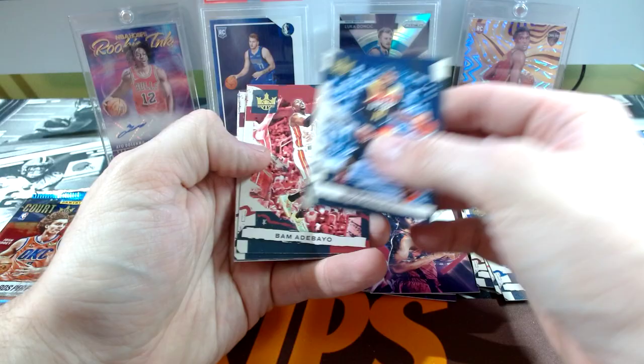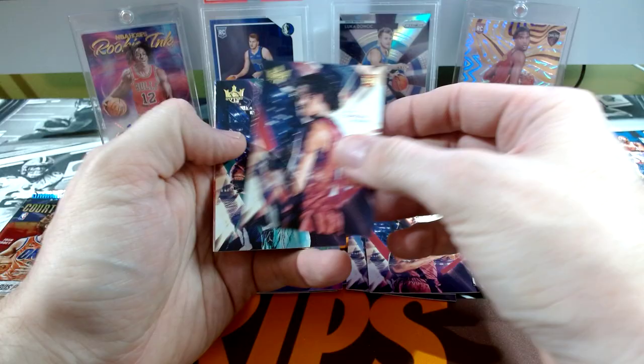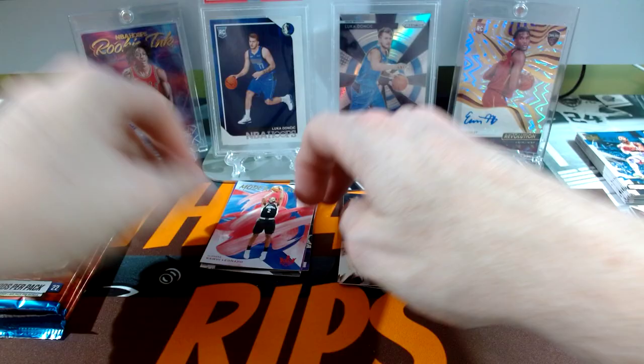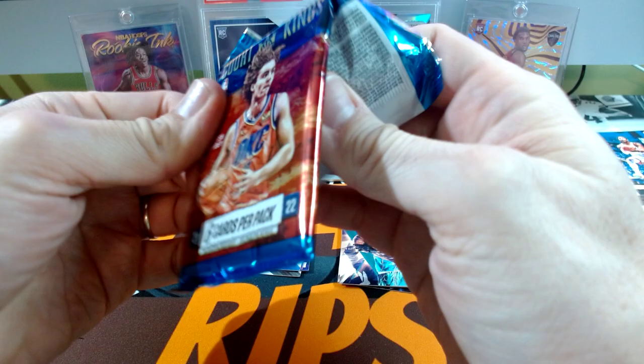It's not over — hope I could pull something huge. Mike Connolly. Bam. Garland. Jalen Green. Kai Jones. Modern Strokes — Kawhi Leonard. You have a lot of the same players in these inserts. I don't think you got Kawhi — no, I didn't, I got an only one. That's right.